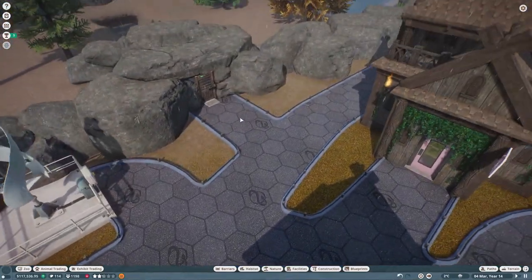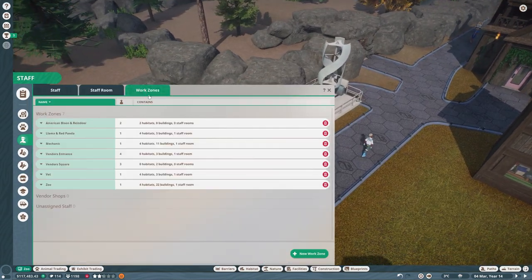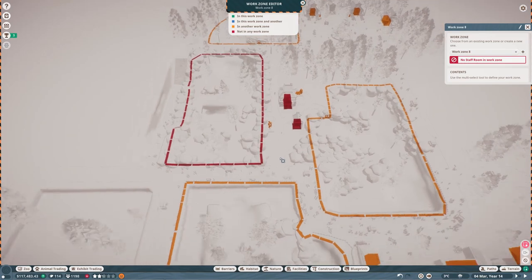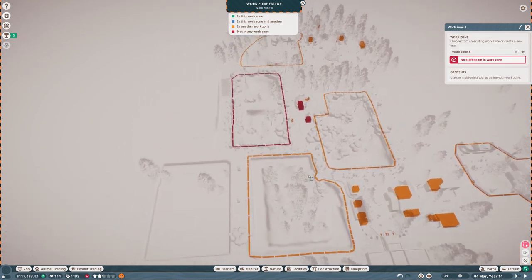They've got food - this is what I don't understand. Have they not got a keeper assigned? Maybe they're not in a work zone. They're not in a work zone - that's why! That makes a lot of sense.